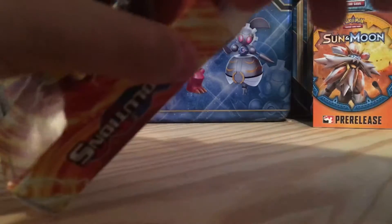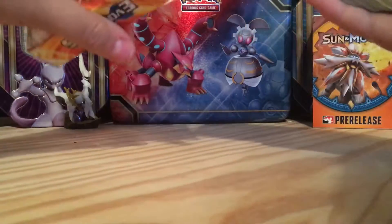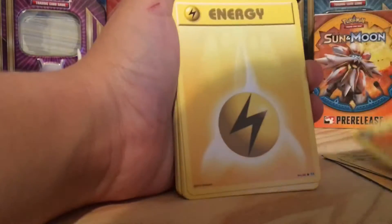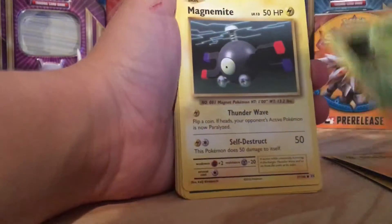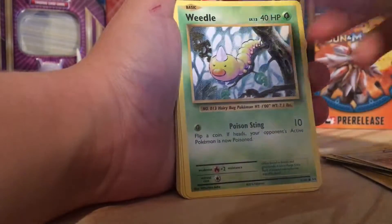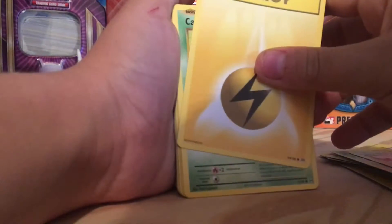Everything that comes with the deck — these decks are usually really awesome. So, let's go through the cards: Lightning Energy, Energy, Magneton, Energy, Metapod, Magnemite, Energy, Professor's Letter, Beedrill, Weedle, Pokemon Center Lady, Energy...